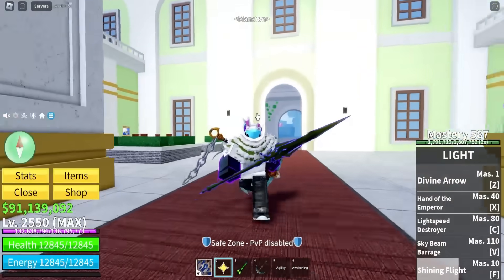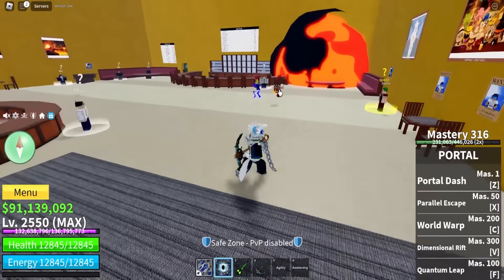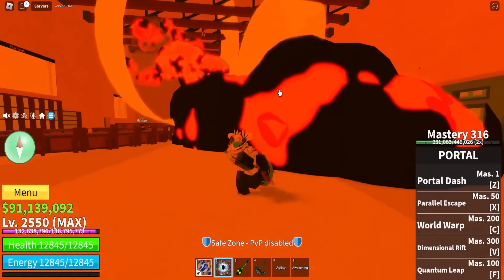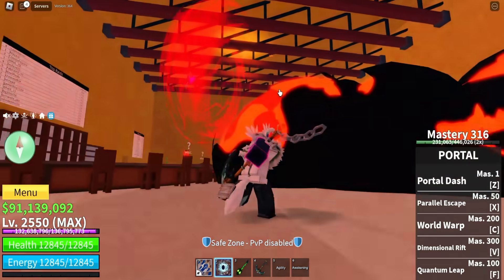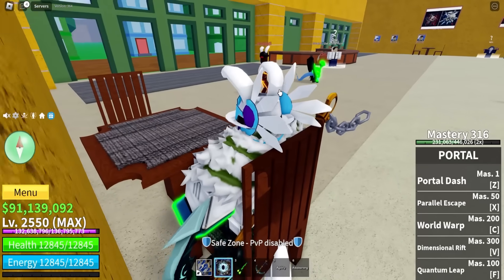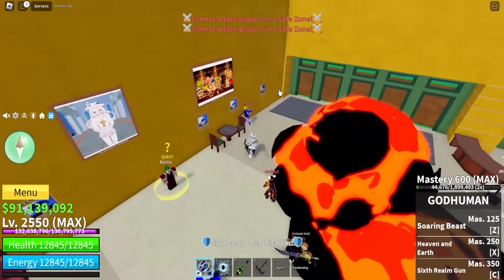I'm in the first server and nobody is trading there, so I switched to the second sea. Let's see what people in the second sea have, because they probably want light a little bit more than third sea people. What is this guy spamming? Chill down, buddy. Trade me. Maybe a lot of people already have light.